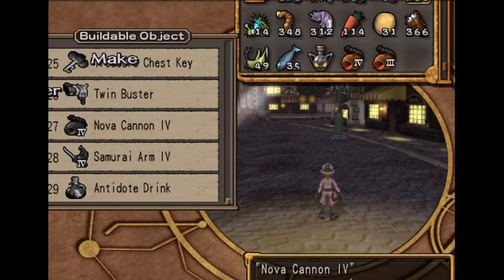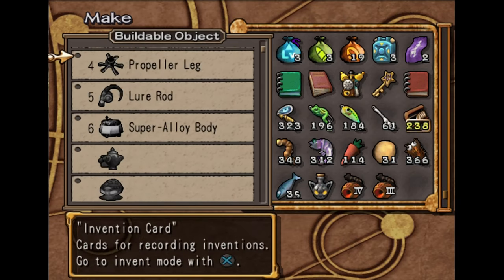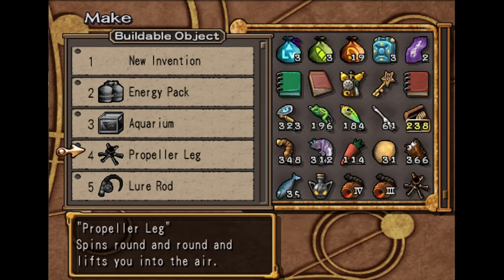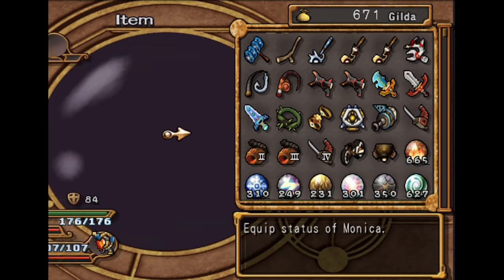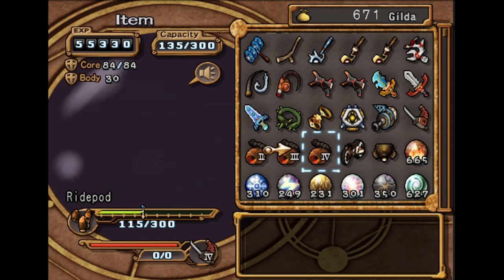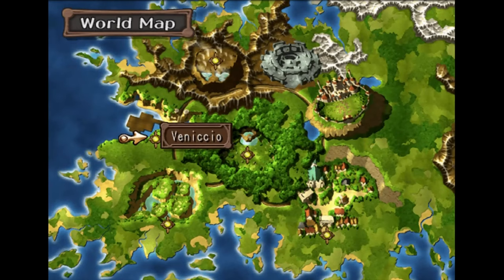We're also going to throw together a propeller leg quickly so that we can swap between the two. Equipping a propeller leg is slower than the Hover Pack, obviously, but it should let us equip the Nova Cannon 4. Let's just put this back on and leave him like that for now. You could also give him slightly weaker armor if you really wanted to, but it's whatever.